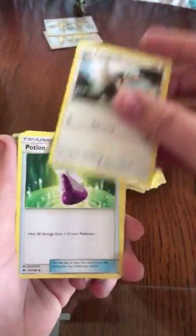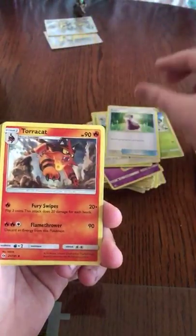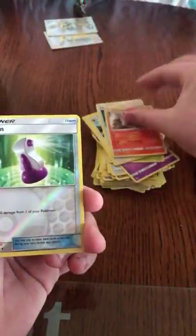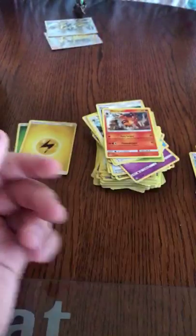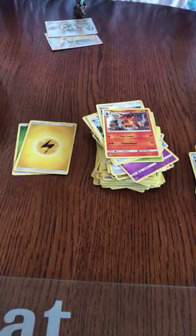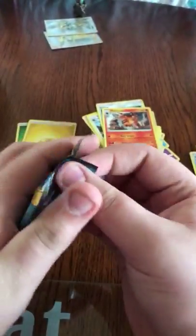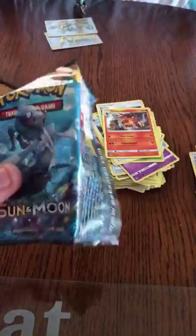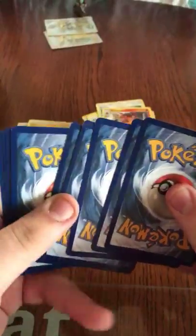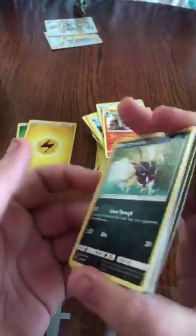There are a lot of good cards from the Sun and Moon era. You got the Hyper Rare Tapu Lele from Guardians Rising, the Hyper Rare Charizard from Burning Shadows, and the Umbreon from Sun and Moon.